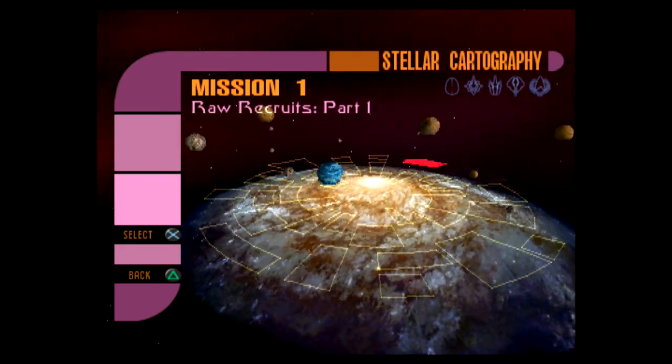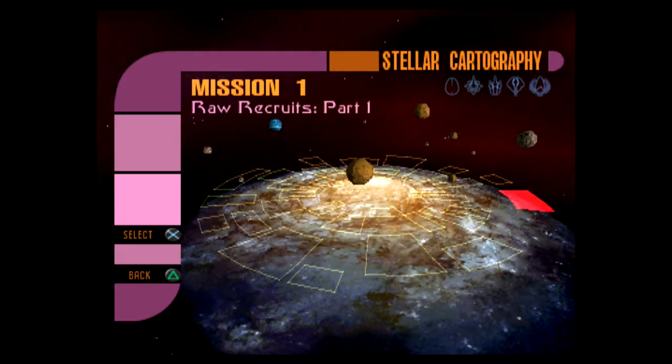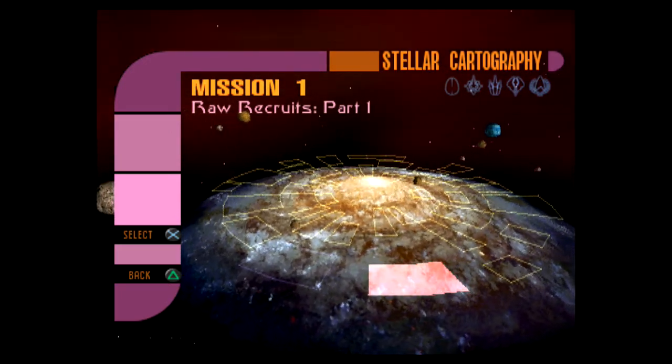So we start off with Worf on the USS Typhon, but we do meet Captain Picard again later on. There's lots of Romulans, lots of Borg, lots of things.